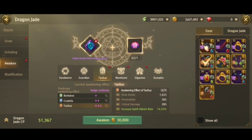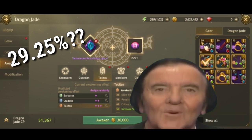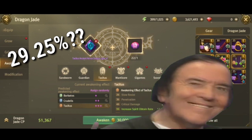I took the 14% from Tacitus so combined, that's already almost 30% spirit obtain rate total. That's a huge help in filling up my spirit gauge faster so I can use chain skills more often.